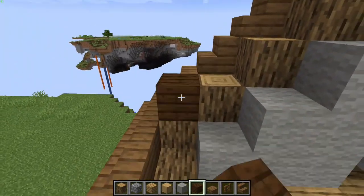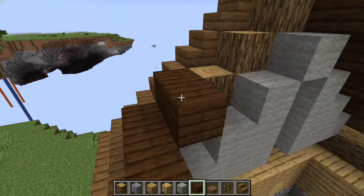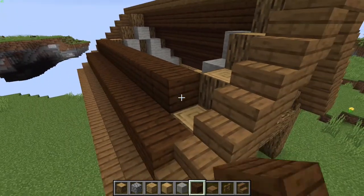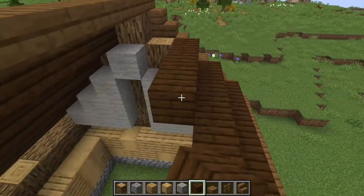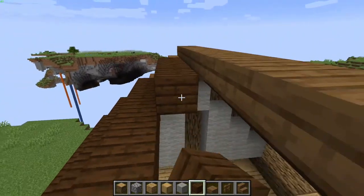Do the same on this side. It does use quite a lot of dark oak just for the roof, but you can do this where you just put dirt on the roof and let the grass grow, which is quite a nice idea.